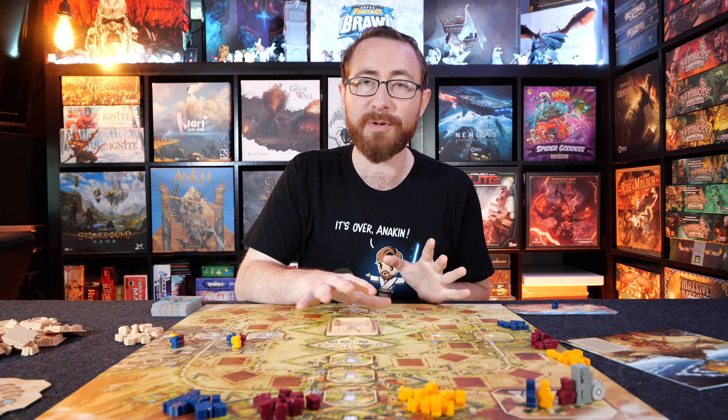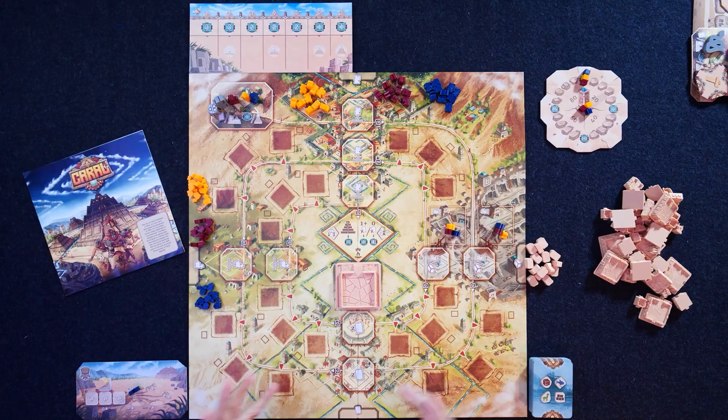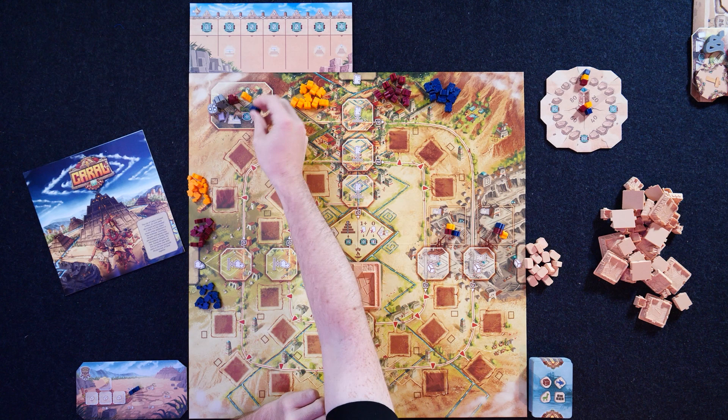The base game experience: build pyramids, get points, make various offerings in the grand ceremony, get points. That's the primary way you get points in this game. The turn structure is that you're going to take one of your people, your leader or whatever it is, and move it around the board, moving it up to the distance depending on how far you can actually move - let's say one, two, three spaces.